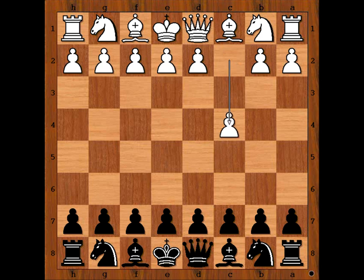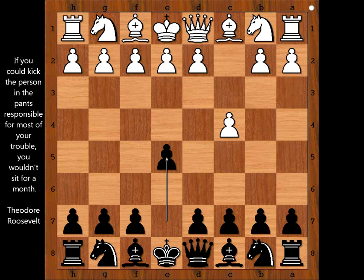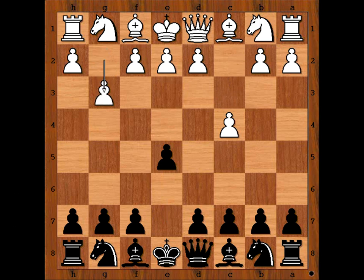White started with c4, English opening. And black played e5. e5 and knight to f6 are the two most popular responses to c4. In our game, we have e5. It is white to move, and white played a3. It is like white is saying that he wants to play Sicilian defense with white pieces. The most popular move in this position is knight to c3 and g3, but we have a3.